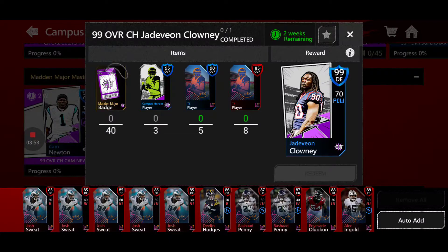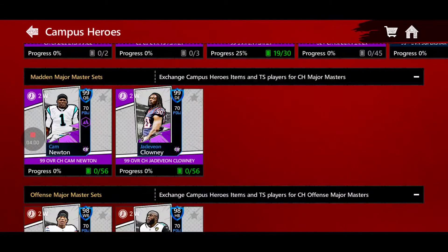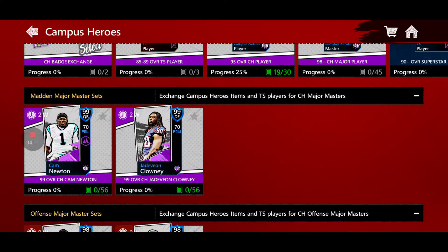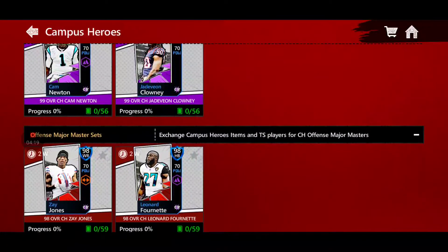I have an abundance of Tomorrow Superstars players just because I used my Combine badges to claim Tomorrow Superstars players — I only wanted Byron Jones and D.K. Metcalf. But that is just me, that's just what I chose to do. Some of you guys don't have that abundance of Tomorrow Superstars players, or some of you guys don't want to use them.